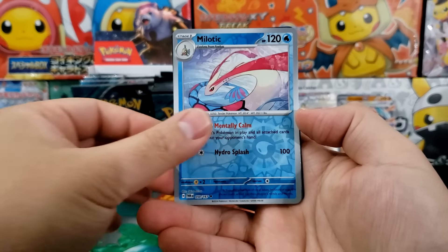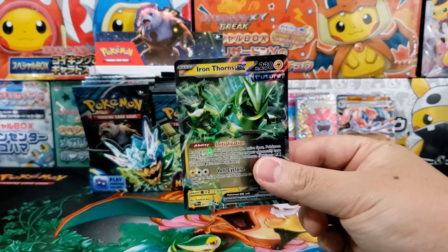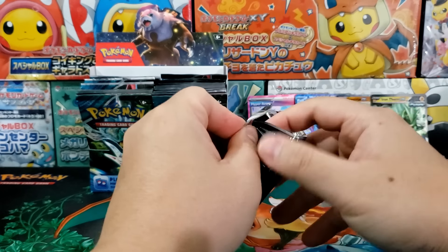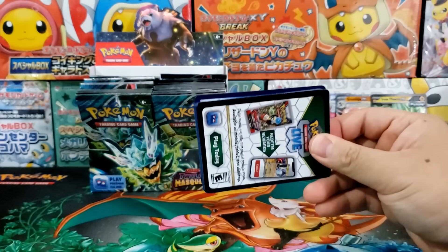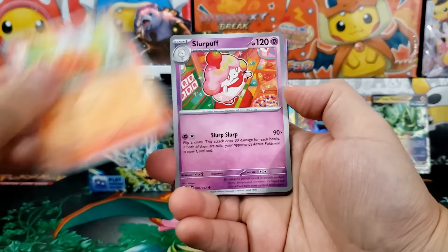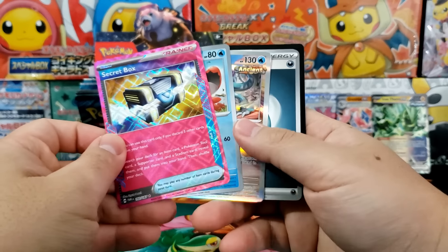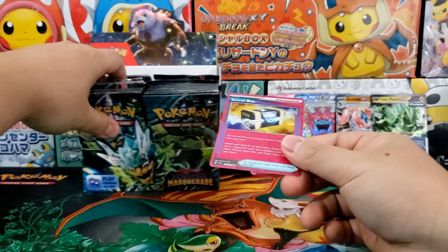Have you guys seen the prices on the Umbreon VMAX from Evolving Skies? It's going for close to $1,000. And you're seeing ripple effects throughout a bunch of other sets — Lost Origin, Astral Radiance. Even some of the more modern sets like Paldea Evolved are really starting to climb in value. At its lowest point you could pick up Paldea Evolved or Scarlet and Violet Base for well under $80, but now the prices are starting to climb.